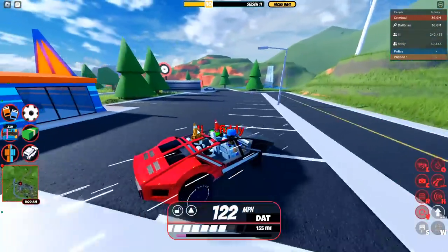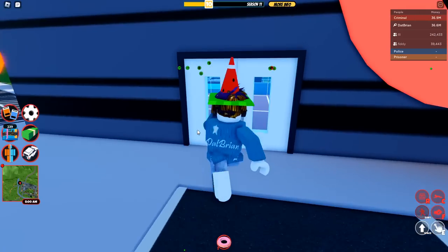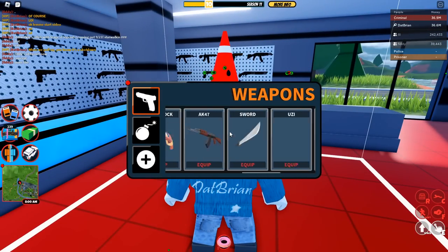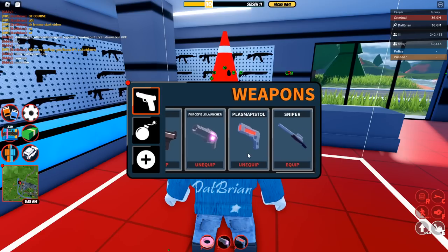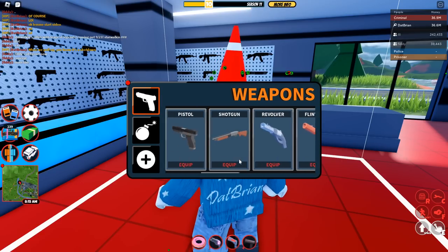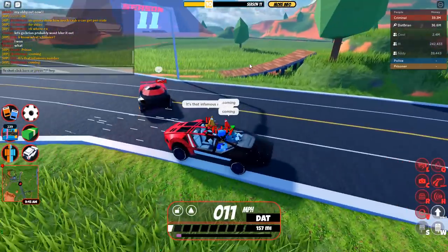So what do you need for airdrops? Well, first of all you've got to go over to the gun store, because there's something very important — and that is, of course, the force field launcher. I would recommend getting that. I'd also recommend getting the plasma pistol in case you need it, and maybe some weapons for self-defense, but you kind of don't really need weapons.